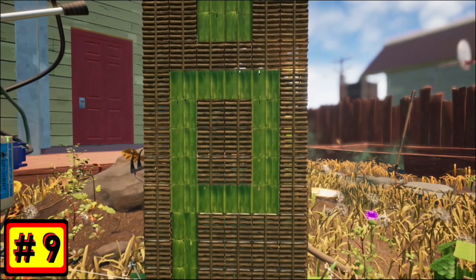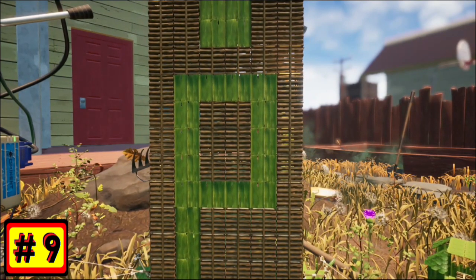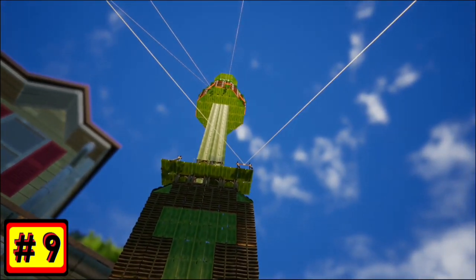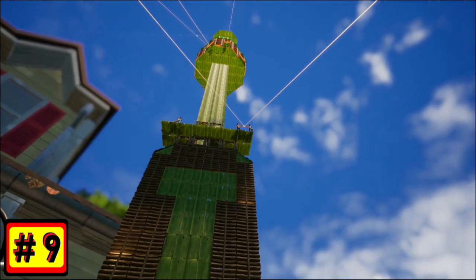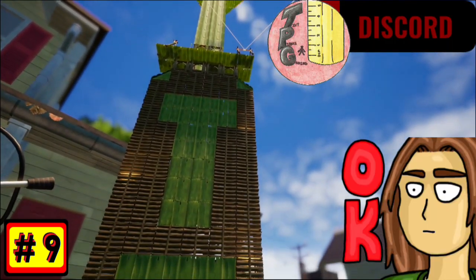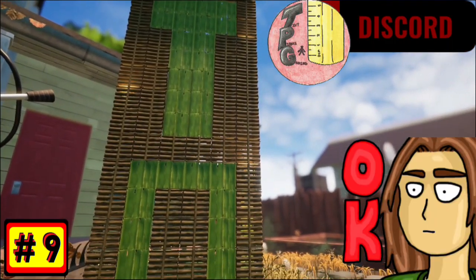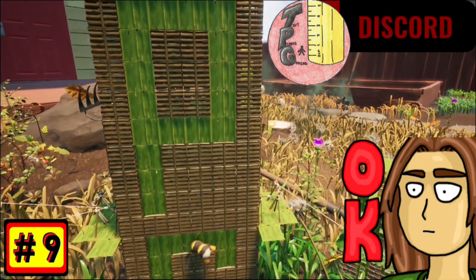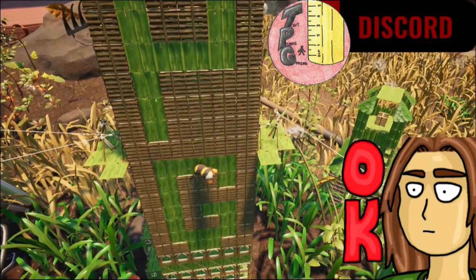If you're not on a public test server yet, it will be coming out with the full update of 9.0. So you have this to look forward to — awesome, amazing shots with all your friends. And if you're wondering where to post those shots, you can post them in the Grounded Discord, or in the Tiny Pirate Gaming Discord where I like to see all sorts of cool Grounded pictures. The link is down in the description below.